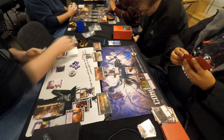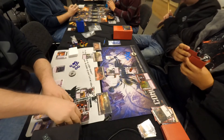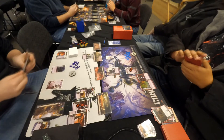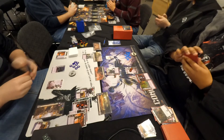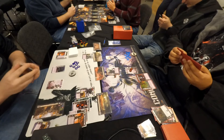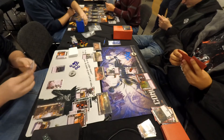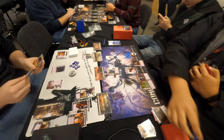Lead developer Brad Andres has been sitting to the right of Chris throughout the entire match. Those forced random discards are paying off big time — that's going to be another copy of Clavex War Leader discarded from Dustin's hand.